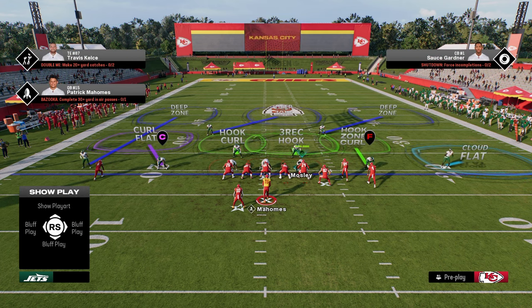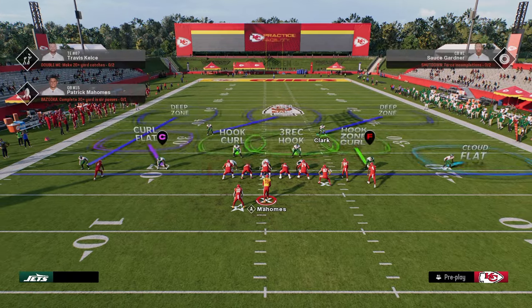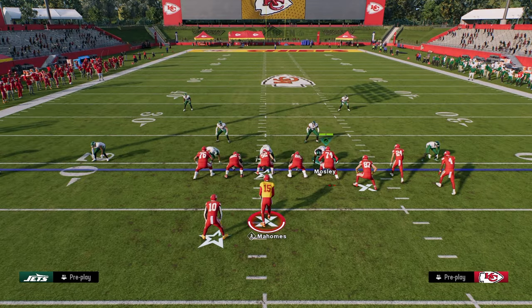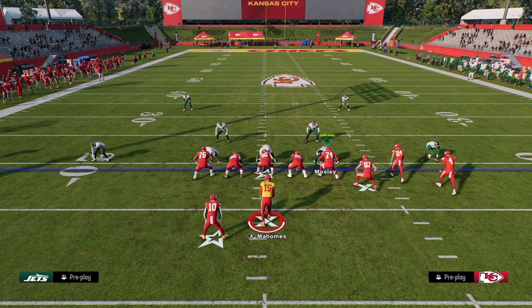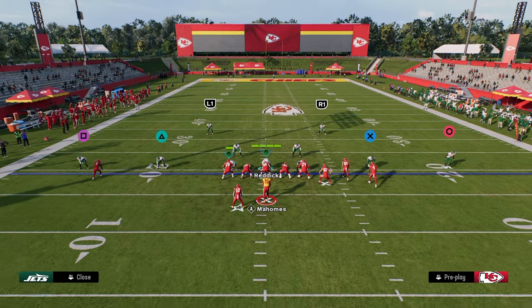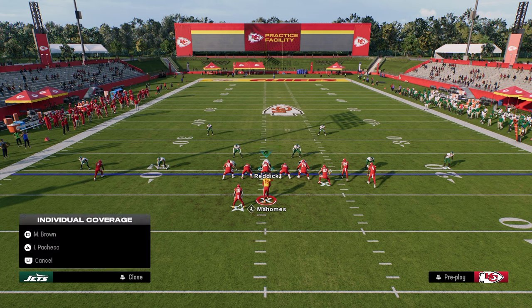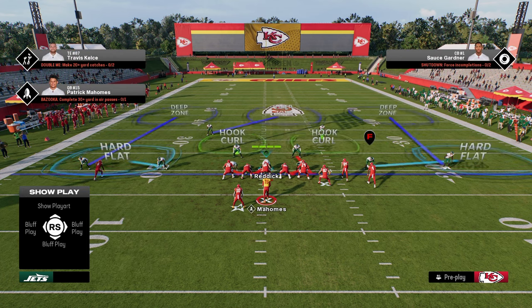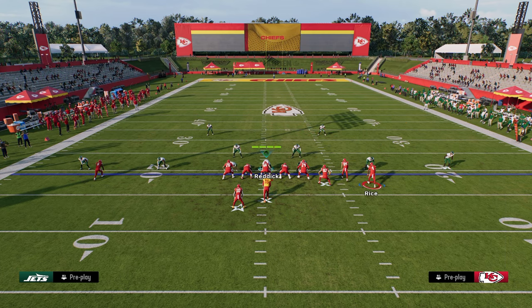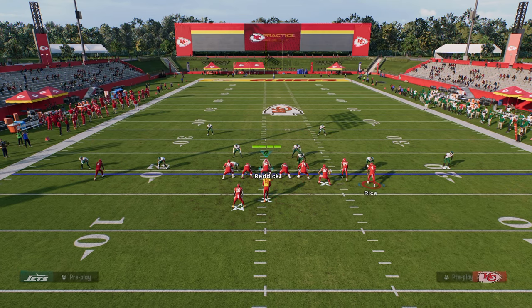For example, if the bunch is to the right, you typically want to roll your coverage over the top of the right side of the screen. Now, this isn't a universal truth, but it is pretty generally true. The main adjustment we want to make on the back side is we're going to take this slot corner and put him in a seam flat. Seam flats this year are much better than curl flats, and we'll go over verticals and show how this plays.